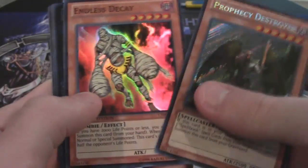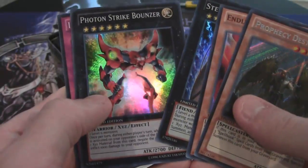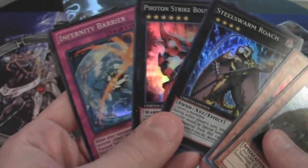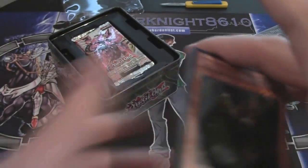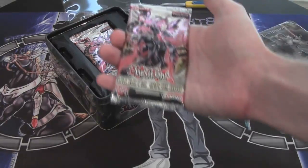Alright, here's the promo pack: Prophecy Destroyer, Enlist Decay, Steel Swarm Roach — which is an awesome reprint — Photon Strike Bouncer, and Infernity Barrier. So these three are like the main reprints, some really good ones. It's nice to get the Infernity Barrier. Let's get started.